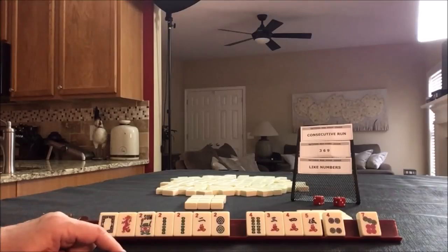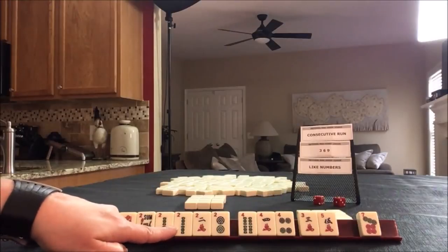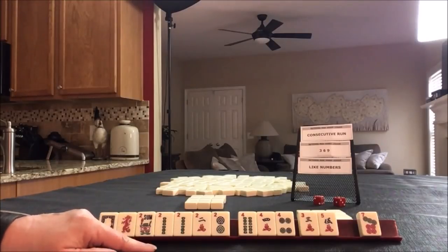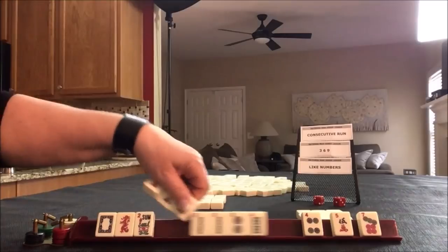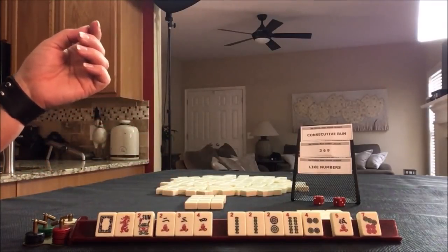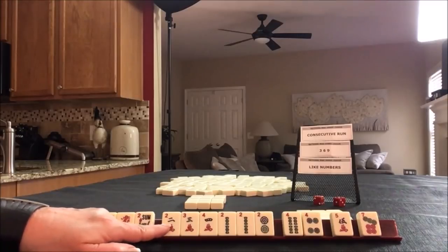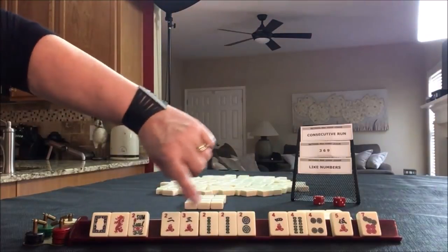We got a flower and a multiple — a 7 dot. Since we now have a multiple, we should reassess. This is going to be the strength right here. I don't pass flowers, so I'm keeping that. I'd like to leverage the dragons if we can. So if we do something with the 2, there are like-number hands we could play, or 2-suit, 2-or-3-suit ranges. 2-3-4 like numbers with 5s — last hand under consecutive run.